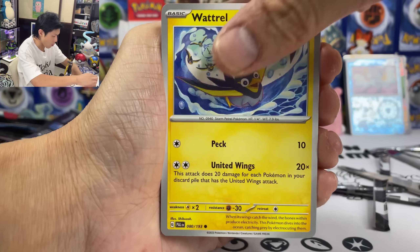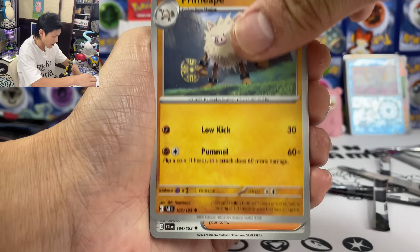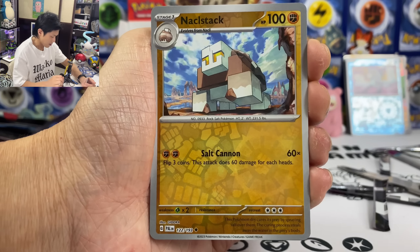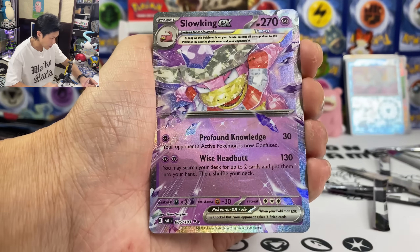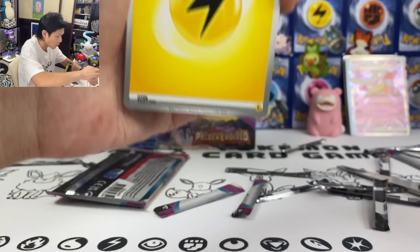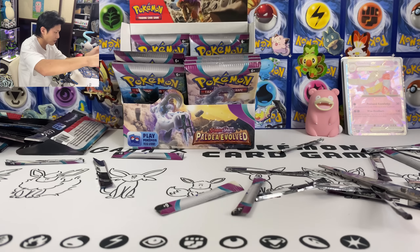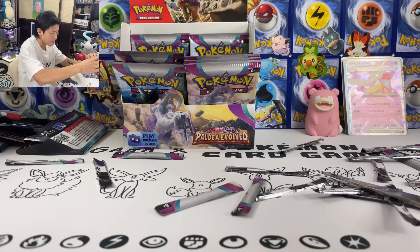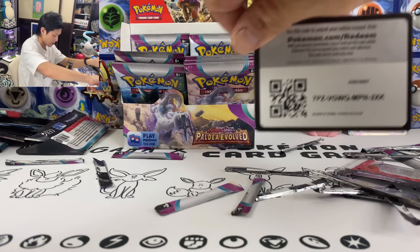Wartortle, Tinkatink, Shroodle, Primeape, Grusha, Machamp, and we got a Slowking. Teratops EX — Lightning. I think it's our second Lightning Energy — we keep pulling Sidekick Energy. And here's the code.